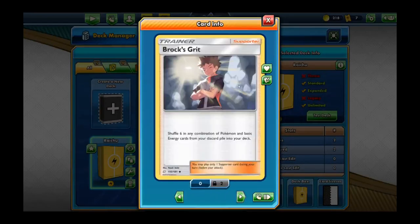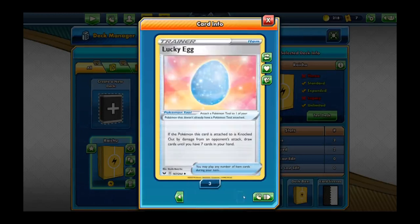We're running four Professor's Research — discard your hand and draw seven cards. We're running two Brock's Grip — shuffle a combination of any six Pokemon and/or basic energies from your discard pile back into your deck. And for the last card, three Lucky Eggs — if the Pokemon this card is attached to is knocked out by damage from an opponent's attack, draw cards until you have seven cards in your hand.